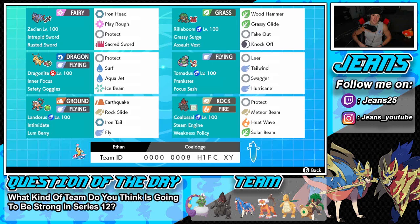Starting off team preview in the top left corner with the one and only Zacian, a top tier restricted mon in this format. It's got the normal moveset: Intrepid Sword ability, Iron Head, Play Rough, Protect, and Sacred Sword. Next to it is Rillaboom, another great meta Pokemon — Grassy Surge, Choice Band, Wood Hammer, Grassy Glide, Fake Out, and Knock Off.